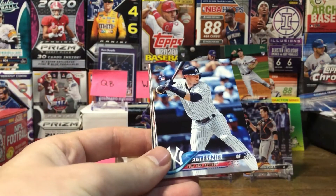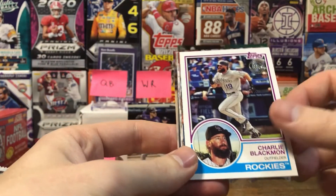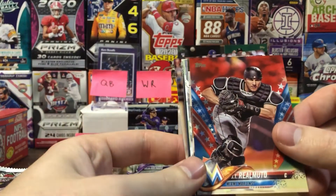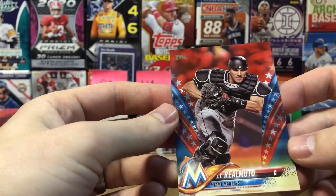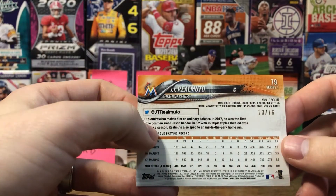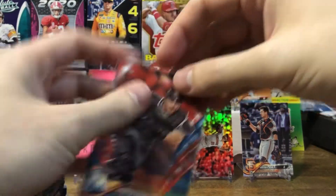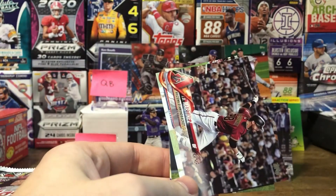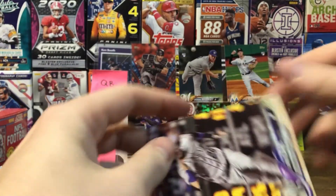Pack three: Aaron Nola, Clint Frazier rookie card, Yoan Moncada, a Future Stars insert, Charlie Blackmon, a Topps '83 card. Oh — that one's numbered! That is out of 76 — 23 out of 76. That might be the Independence Day parallel, so that's really cool. Let me get that in a penny sleeve real quick. Miguel Cabrera Opening Day, JD Martinez, Boston Red Sox, Dexter Fowler, and David Dahl.